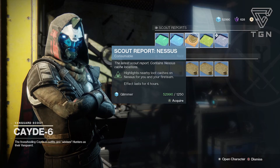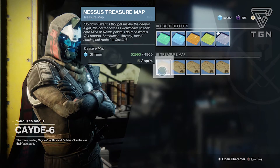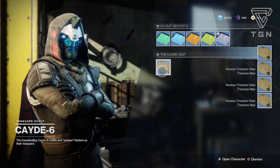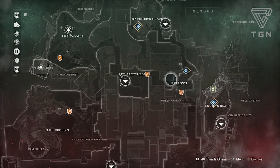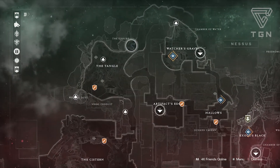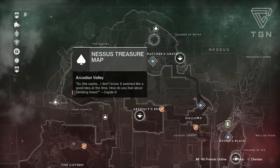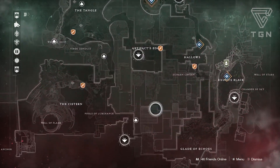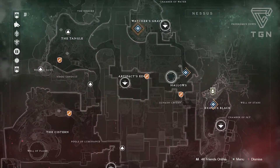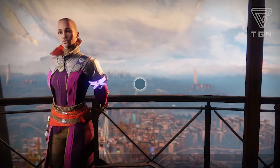We just arrived at Hawthorne. Let's check out her treasure maps. The Flashpoint is Nessus, so you can pick up the scout report — it highlights nearby caches for four hours. Let's pick these up and check out where they are. You can't track these like a public event, but you can see the general area. If you think you're on top of one, it might be above or below you — keep that in mind. We have five locations here. Some look easy, but one's in a well and one's up in a tree, so watch out. The terrain in some areas is weird with drops and caves, so if you can't find it, try a different approach.